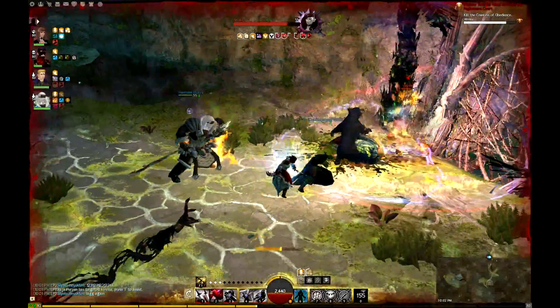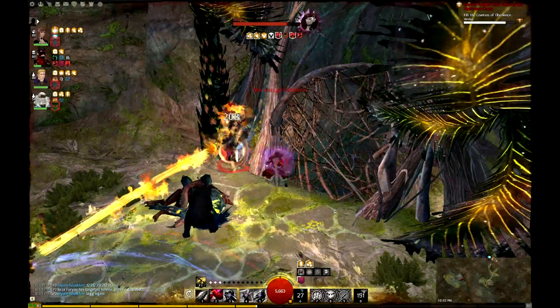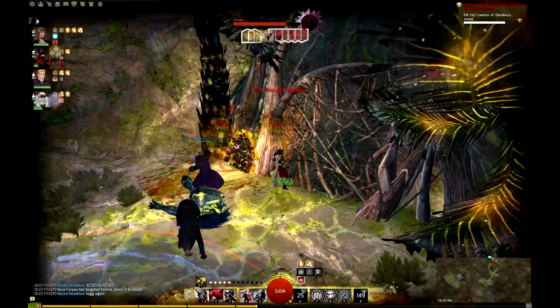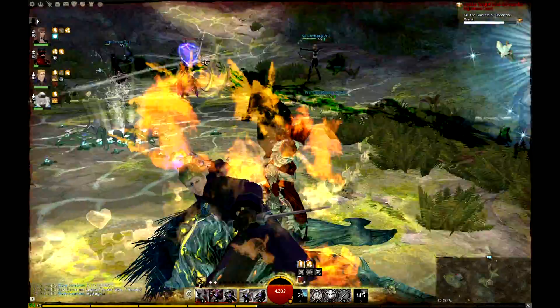Her second ability is that she's going to cast her shield, and if you attack that shield, you will receive Condition Damage, and it deals a lot of damage too.